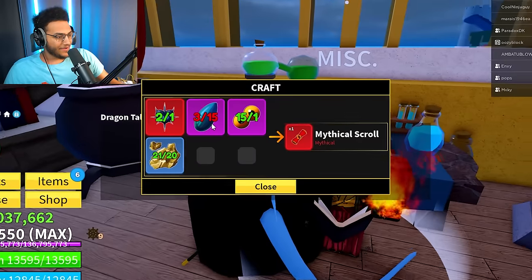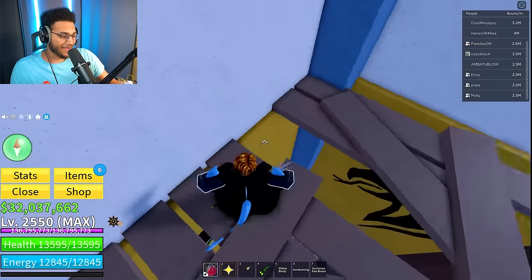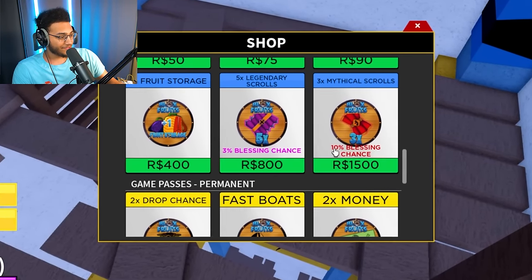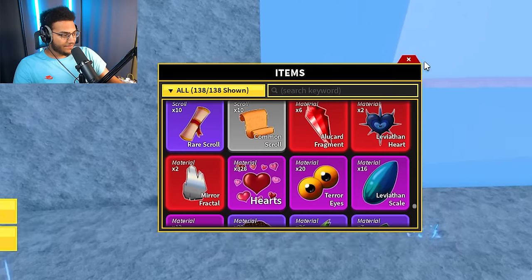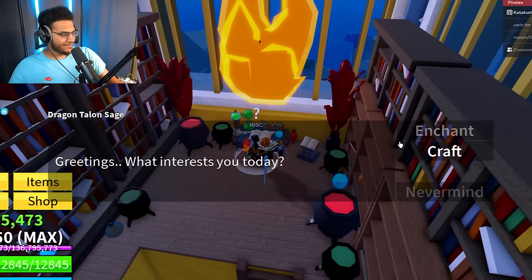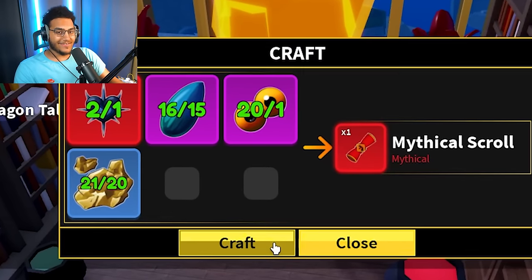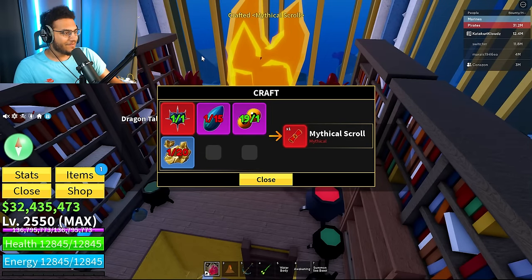Let's see what's required for the mythical scroll: 15 Leviathan scales. So after all that, I still have to farm one more leviathan. It seems like mythical scrolls are the way to go — you probably shouldn't rely on legendary scrolls because mythical scrolls have a 10% blessing chance. I've got the remaining Leviathan scales, so now we can finally craft a mythical scroll. Dragon Talon Sage, let's craft this mythical scroll — that is an insane amount for one scroll. There we go, the crafted mythical scroll.